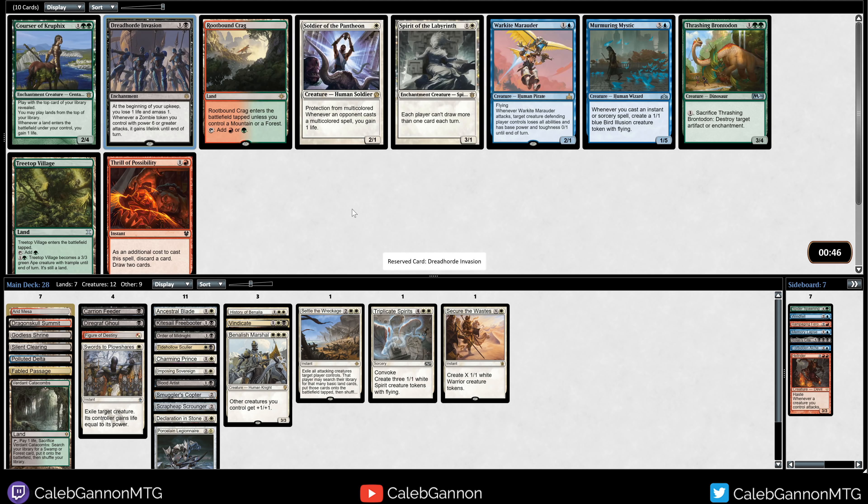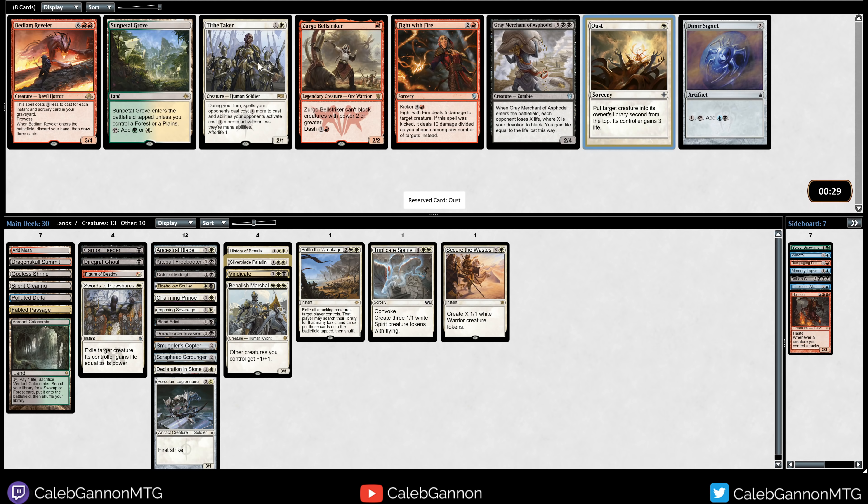Dreadhorde Invasion is very strong. Missing out on Spirit of the Labyrinth and Soldier of the Pantheon - I think that's okay. It's a worse Bitterblossom, but it still is a pretty good Bitterblossom. Silverblade Paladin is absolutely enormous. Necrotal is also good though, but I think I like the Double Strike more. Tithe Taker, Oust - I kinda like Oust, although this is a Soldier, not a Knight. It does make a 1-1 if it dies, but the tempo on Oust is pretty good. It's also just a 1-mana play, and I have so many 2-drops. I'll take Oust - like the poor man's Swords to Plowshares.